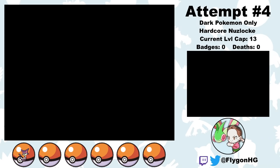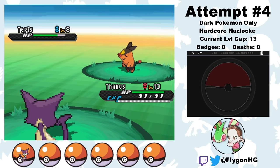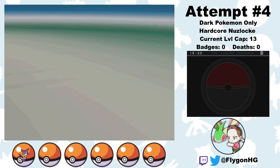Attempt 3 was the attempt that I wiped to Iris, so we're starting this video with attempt 4. If you remember from the previous video, the beginning of this challenge is one of the most difficult parts, because I have to beat the first two gym leaders with just a Purrloin. Although, it's not so much difficult as it is just highly dependent on luck, since to beat Cheren I have to hope that Fury Swipes connects and consistently gets decent rolls. After I catch Thanos, who is now female, I challenge Cheren.